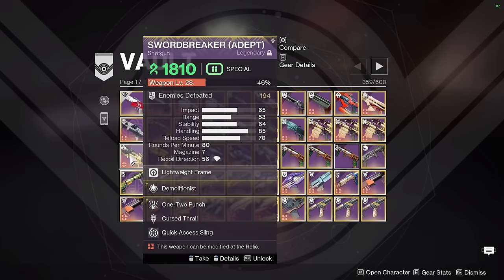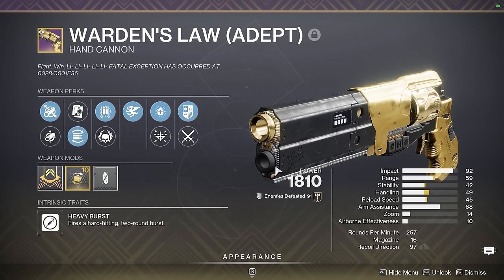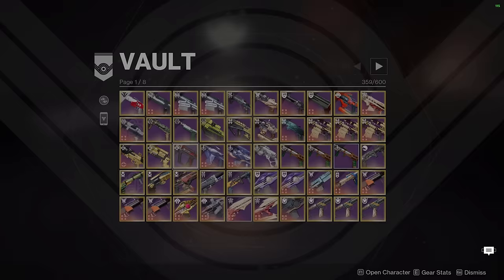Warden's Law — I don't think anyone is surprised by this one. The best legendary hand cannon for Lucky Pants DPS. If you don't have Witherhorde sticking with Malfeasance or the enemy is not Taken, Warden's Law is the optimal hand cannon of choice for Hunter damage rotations involving Lucky Pants. Unending Tempest — just a PvP roll, nothing much to say here.